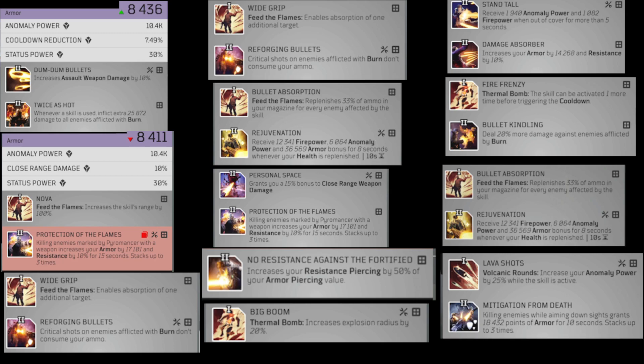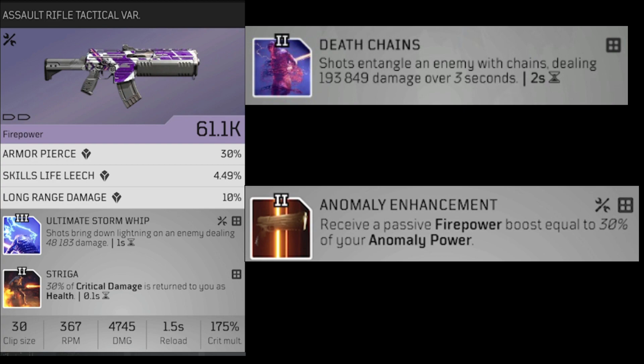When you start getting high tier loot, each armor piece has three attribute slots. Every single piece I run has plus Anomaly Power in the first slot — more anomaly power means more skill damage. For the second slot, focus on plus Status Power, because we want to inflict maximum burn damage and maximum DoT, making it easier for Thermal Bomb to confirm kills and boosting Volcanic Rounds burn damage. For the third slot, choose between Skill Leech — health stolen from successful skill hits — or Cooldown Reduction. I run a combination of both. For solo players, I also recommend the attribute Close Range Damage, since everything gets right on top of you. Close range is up to 10 meters; long range is 18 meters, meaning there's an 8-meter dead zone where neither buff applies.